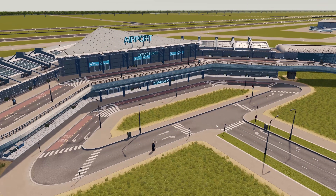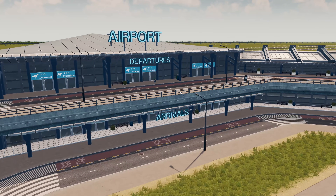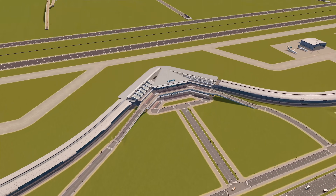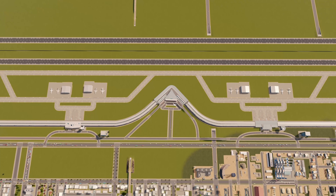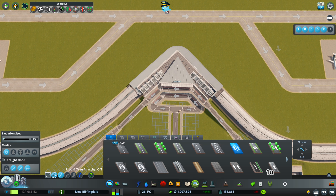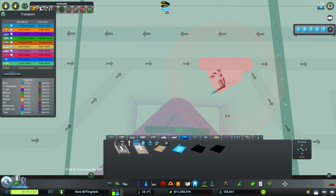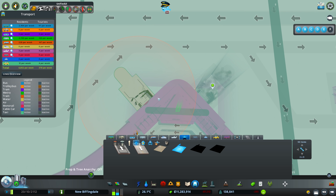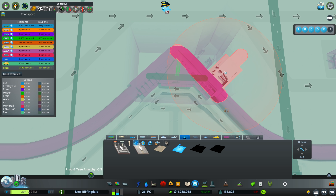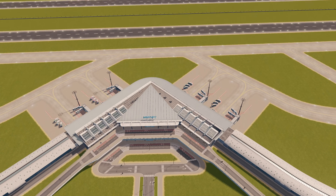I've just basically hooked it up — nothing too complicated. We've got the arrivals at the bottom, departures at the top, and already people are walking through here which is great. They can come in here and walk along and get into these stands down there, so that is not the end of the world. But we do have some larger stands now available — medium aircraft stands. I'm going to pop both of these over this side. There we go — we've got one, two, three, four medium plane stands on there. Hopefully we'll start seeing some medium planes coming along here soon.